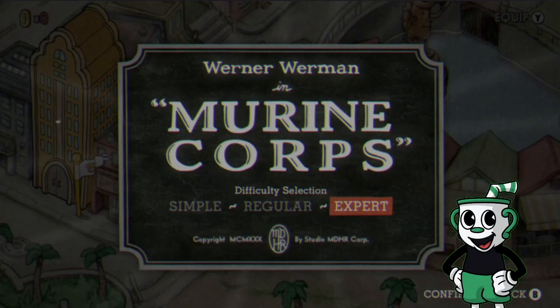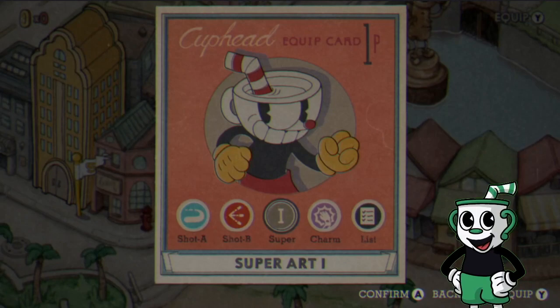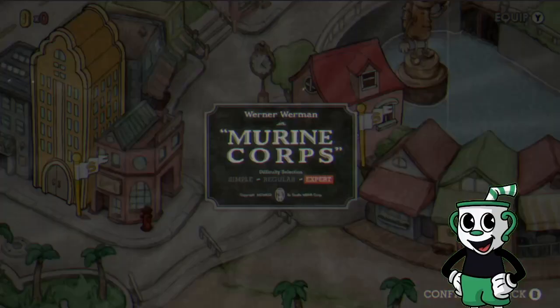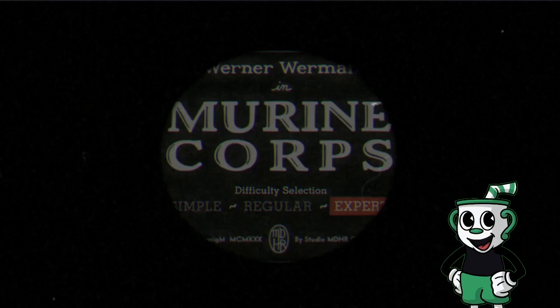And here we are in Expert Mode of Werner Wormin. Just a quick little recap: we're going to use our same roundabout spread. Super Art 1 is Cuphead. If you want to use Chalice, I would recommend Super Art 3. And without further ado, let's go take care of this Wormin.